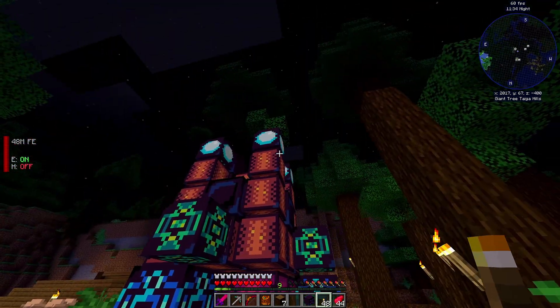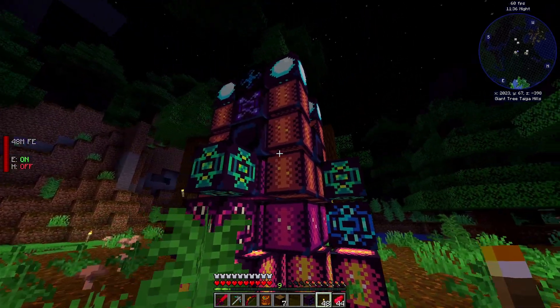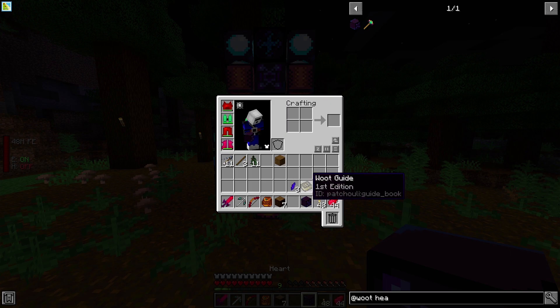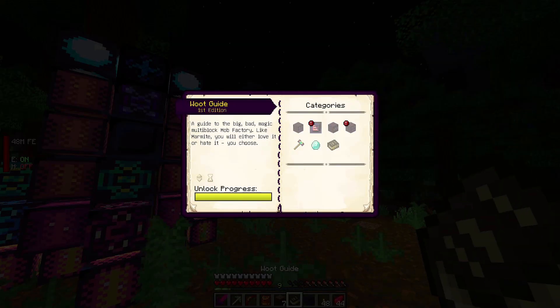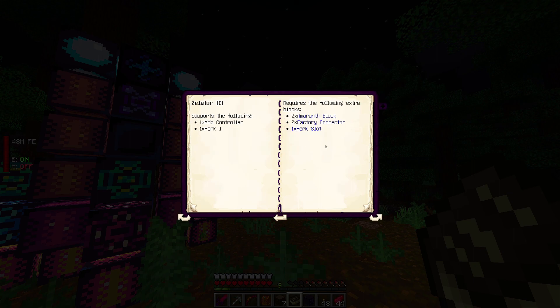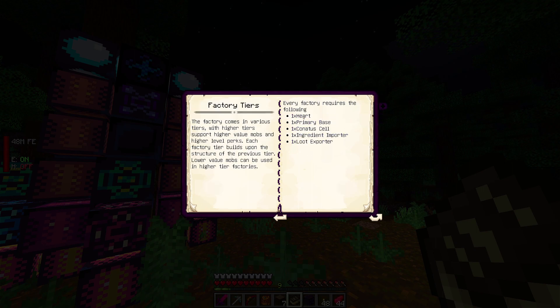I need to do some research because our book — factory tiers: oh there's info here. 'Supports the following: one mob controller, one perk, two amaranth blocks, two factory connectors, and one extra block.' So I guess what we should do is just craft all this.